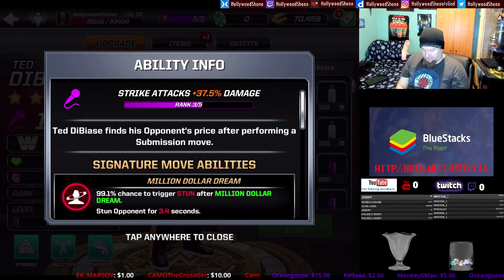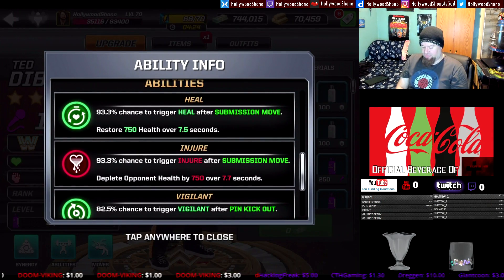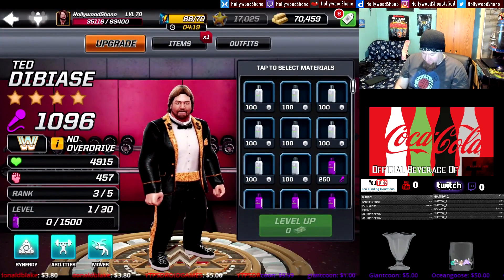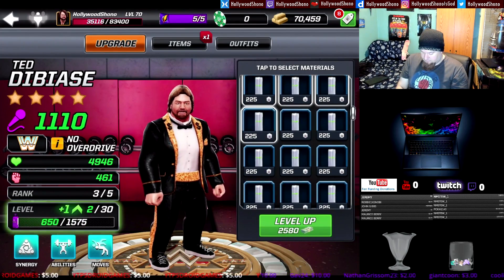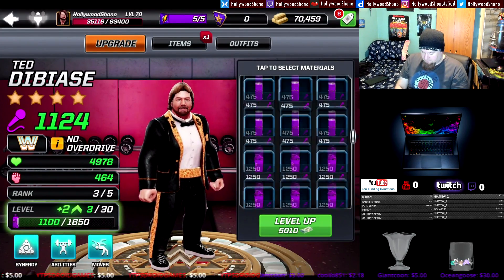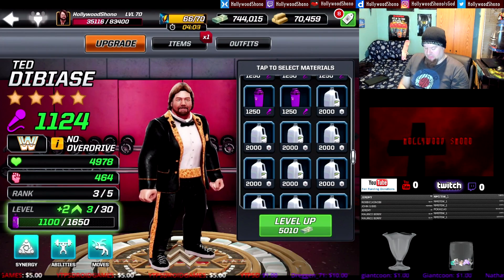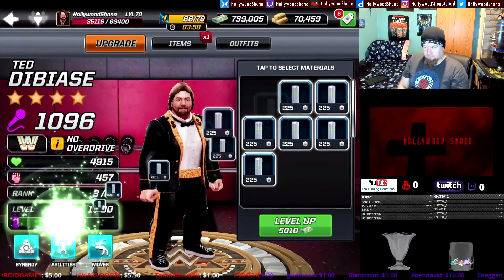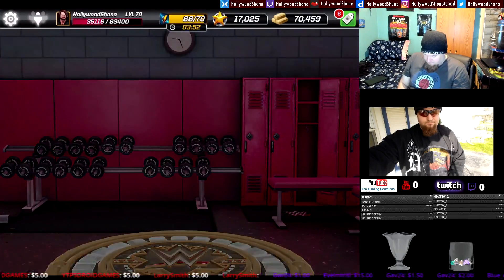His abilities are now upgraded: 37.5% strike damage, a 99.1% chance to trigger stun, injure, and random debuffs, 93.3% chance to trigger heal after submission move, 93.3% chance for an injure, and 82.5% chance to trigger vigilance. We're going to use whatever random materials we have and fill up again. At 5,010 cash spent: 1,124 power, 4,978 health, 464 damage, gaining two levels. Note: I had to re-record the audio, which is why it could be out of sync with my lips.